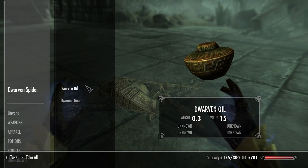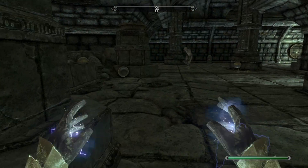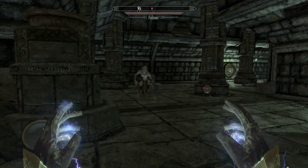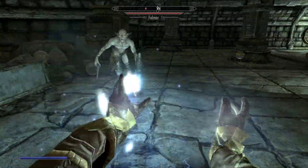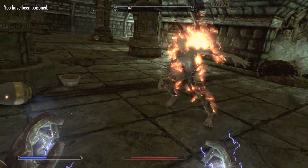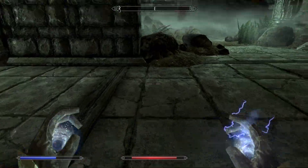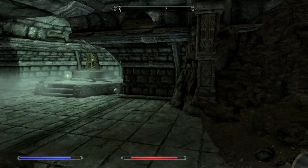The Falmer and the dwarven automatons sometimes fight each other, but sometimes they work together, depending on the dungeon. Look — if I stand in the light, the point is I could stand in this light and it wouldn't affect his detection of me. He can only hear me — he's blind. Oh, I've been poisoned. We probably do need some poison resistance. Got another Synod researcher with absolutely nothing.